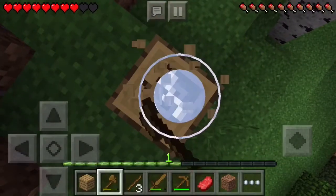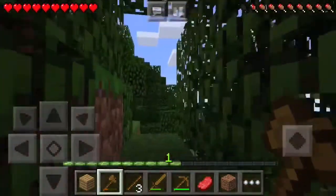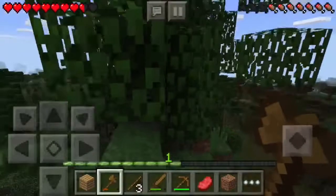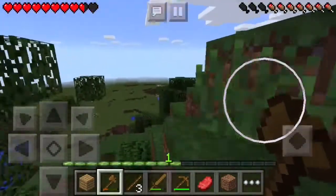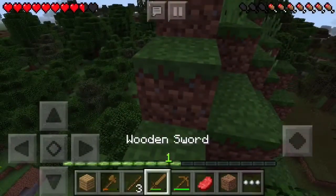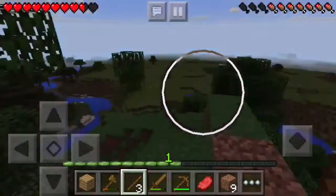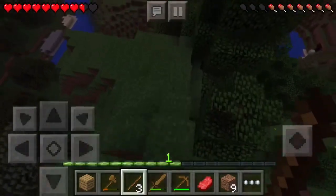Hopefully something exciting might happen. Uh oh, it's starting to get dark — or is it? That's just a shadow. Oh gosh, it is starting to get dark. Looks like I'm gonna have an exciting night here. I should've grabbed some coal so I can make some torches. I wonder if there's anyone nearby — gonna have to take the risk.